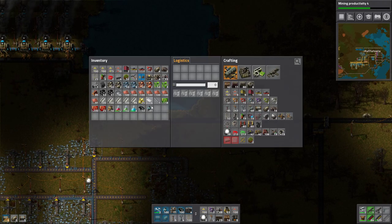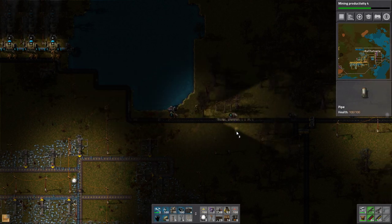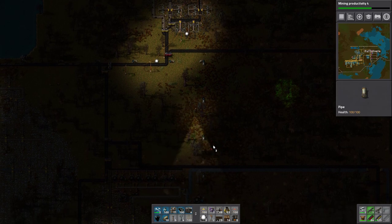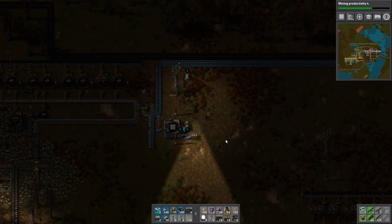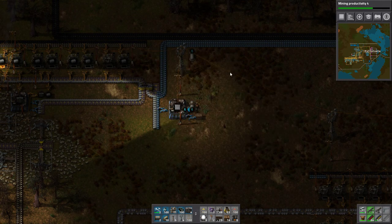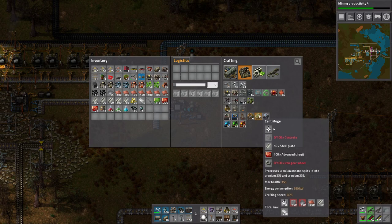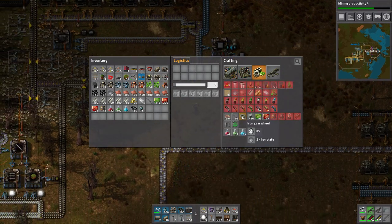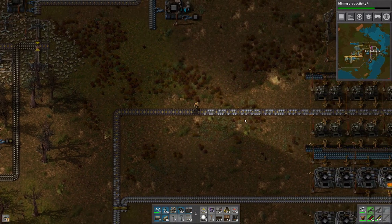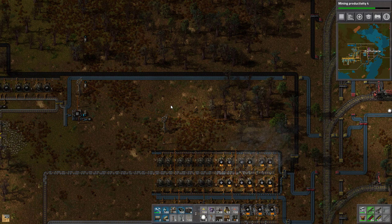I wonder if these dead trees will remove pollution or not. We are getting concrete — we get 10 each time. How many do we need? 500? No, that's for the reactor — 100. We can make some gears while we wait. We can never have too many gears. I'm not going to build more than one — not like we will need that much concrete.